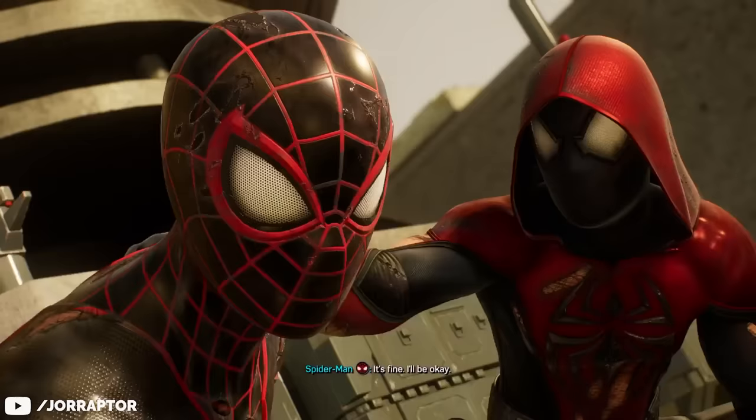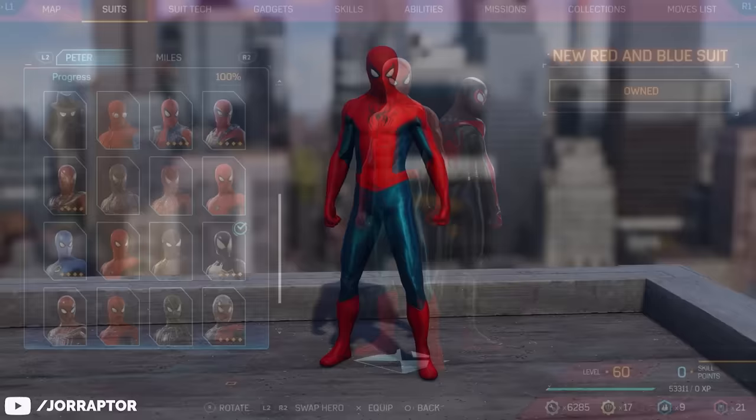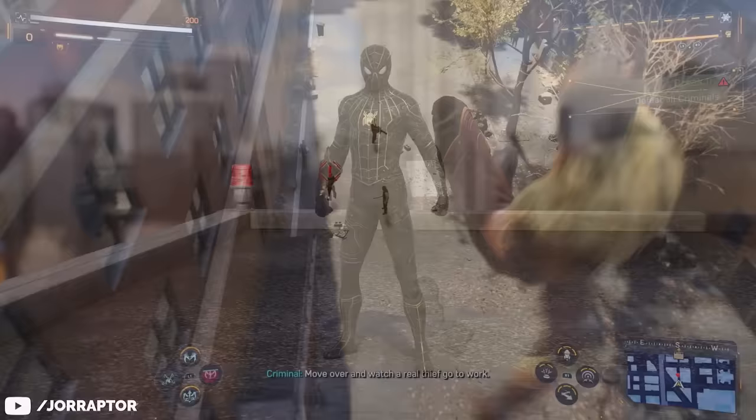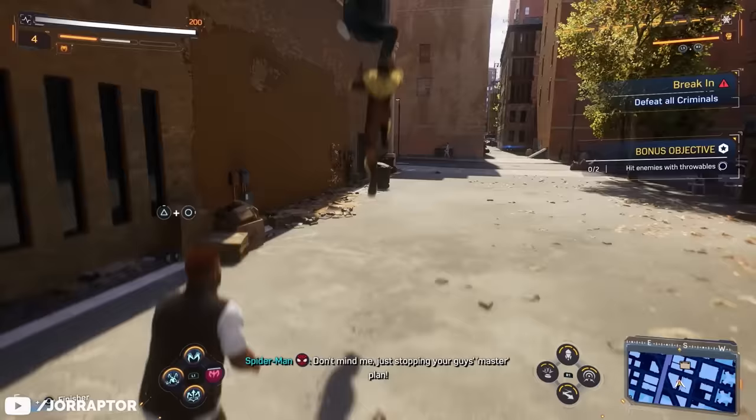More movie suits added to the previous game post-launch are here too. The New Red and Blue suit from No Way Home unlocks at level 58, and at level 60 you get the Black and Gold suit — Peter's suit inside out. Level 60 is the max level, but there are also some suits you get from side activities without spending resources to unlock them.